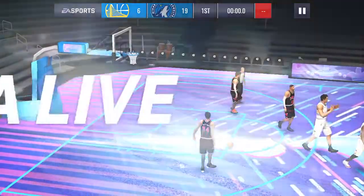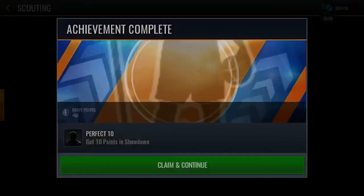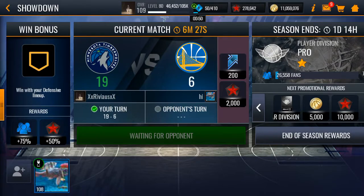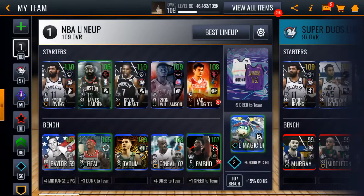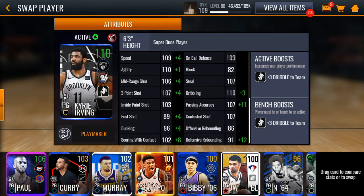We scored 19 points and only gave up six points — that's not bad. We had a couple blocks, not from Kyrie, but still. Kyrie had a couple threes, a spin move. He's playing against Yao and doing pretty good — he's six foot three, can't complain.